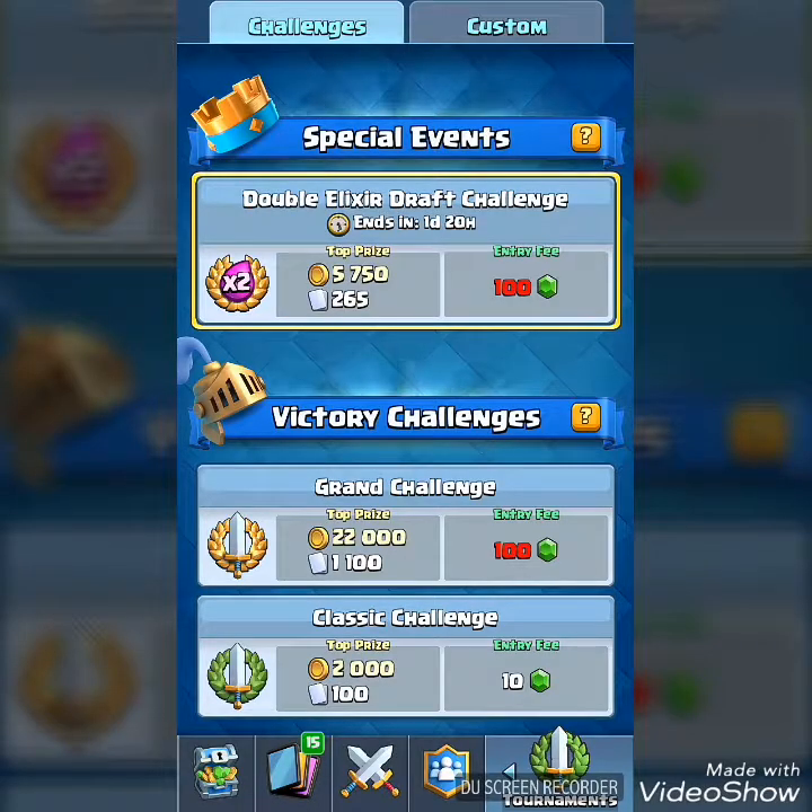That was all the replays I wanted to show you guys. Let me know if you get your 9 wins at the double elixir draft challenge. A little bit of tip — always pick these cards: royal giant, balloon, rocket, lightning, elite barbarians, goblin barrel, balloon. You can also predict draft challenge cards: if he gives you giant, it means you have a possibility of getting royal giant, because giant is most probably paired with royal giant. Another comparison is prince and dark prince — they also come paired. Rocket and lightning are also compared. Barbarian hut and goblin hut, so you can predict the draft challenge.